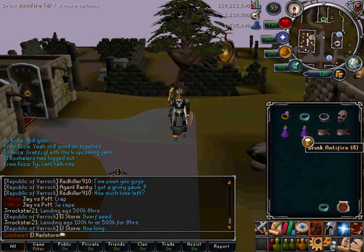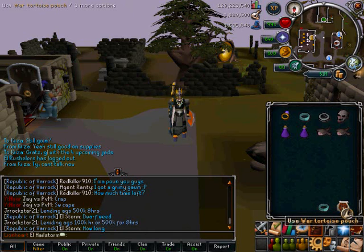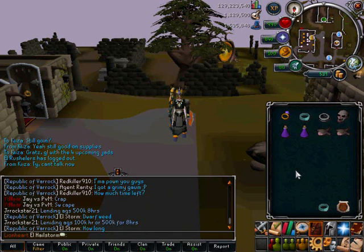I've got two Antifire Potions — I could have brought Super Antifire Potions but I don't want to waste them, and these will protect me from dragonfire for five minutes each dose. I've got a couple of emergency food in case I get hit by melee. I've also got a Ferocious Ring for teleports, and a War Tortoise Pouched Familiar that will be storing any bones or good drops that I get.